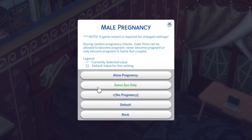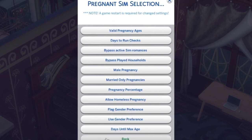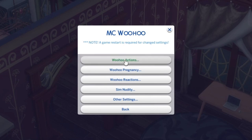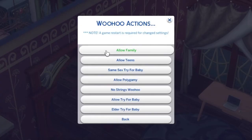This is MC Pregnancy. If you want to take the load off your females, you can enable male pregnancy, which is awesome. You can also allow homeless pregnancy, but bear in mind that might increase the Sim population because you'll get loads of homeless people falling pregnant.